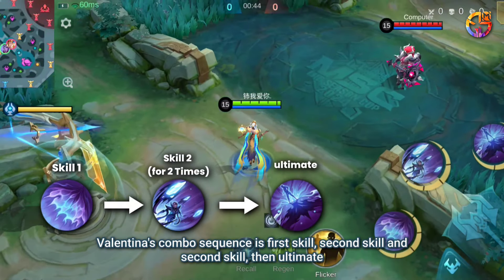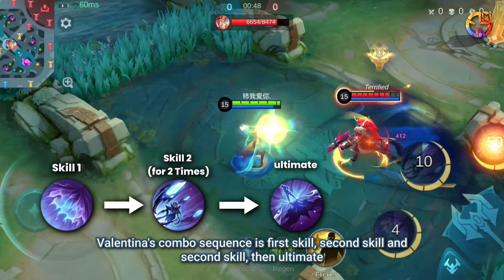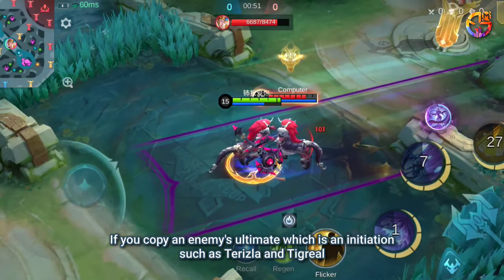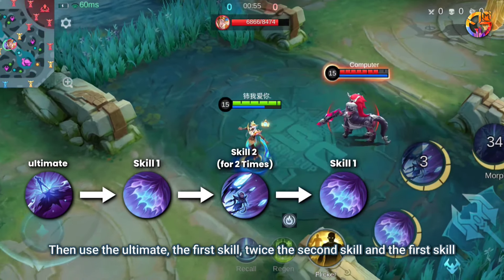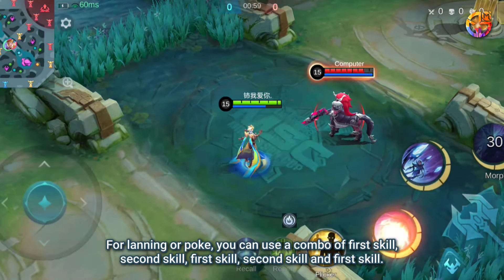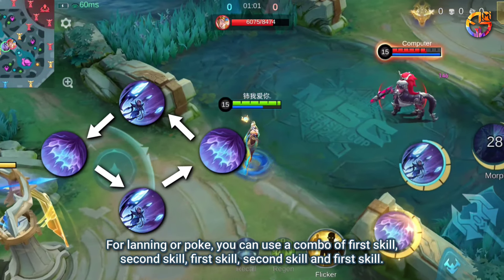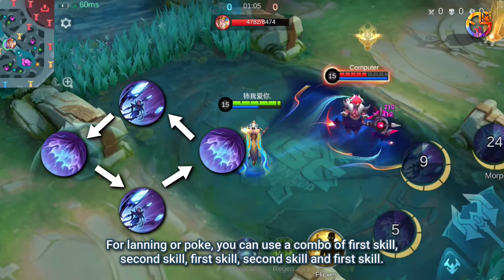Valentina's combo sequence is: 1st skill, 2nd skill, 2nd skill, then ultimate. If you copy an enemy's ultimate which is an initiation skill, such as Terizla or Tigreal, then use the ultimate, followed by the 1st skill, twice the 2nd skill, and the 1st skill. For laning or poke, you can use a combo of 1st skill, 2nd skill, 1st skill, 2nd skill, and 1st skill.